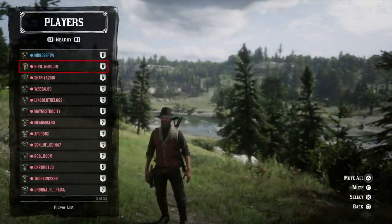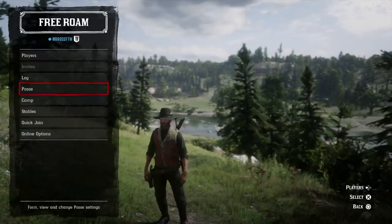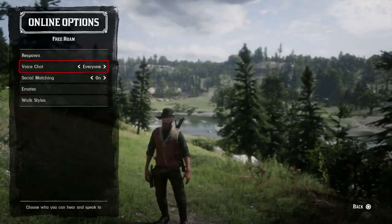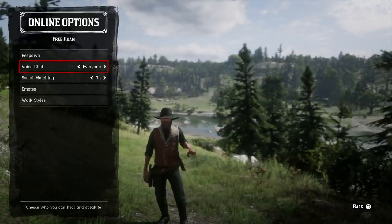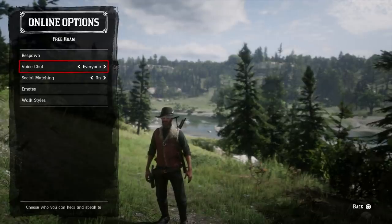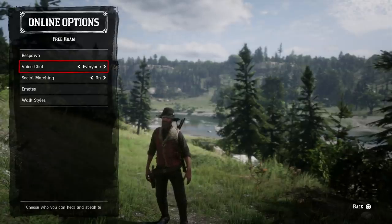Now let's talk about proximity chat. Is there proximity chat in Red Dead Online? The answer is yes, but it's not as close as you might think — as long as you're in the same state as someone, you can hear them. If you want to mute people, just pull up the player menu where you can mute individuals or everyone at once. A lot of people have their voice chat set to everyone, but I would recommend changing it to friends, posse, or crew only so you don't hear random people and their smoke alarms going off.